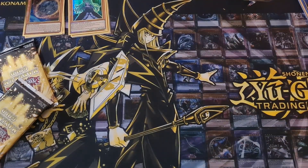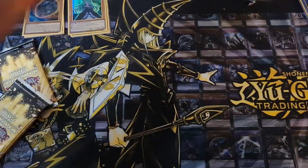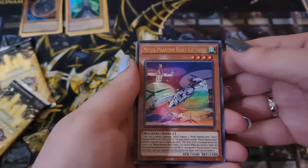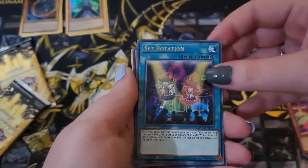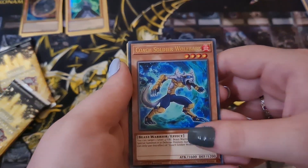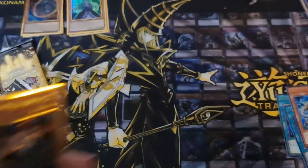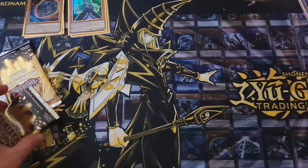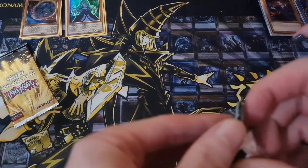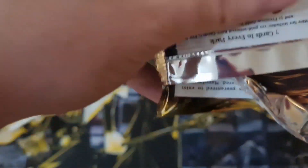Jasmine is up next. She pulls Galaxy Eyes — love the art on that. Oh, it's just rare, not ultra. Then all the mecha-thelon beasts, Set Rotation, Layer of Darkness, Coat of Arms soldier, Solemn Judgment — nice — and Tour Guide from the Underworld! I didn't know tour guide was in there. She's so pretty. I think tour guide's back at three now. Jasmine is claiming she's winning because she got the blue link card and Tour Guide.